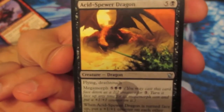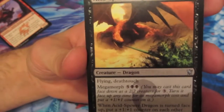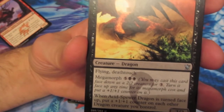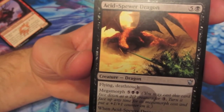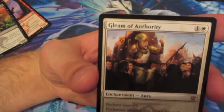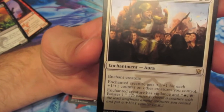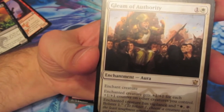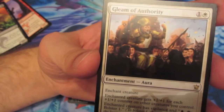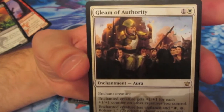Next card is a dragon - the 6-mana Acid-Spewer Dragon. It has flying and deathtouch and is a 3/3. It also has Megamorph for 7 mana, and when you flip it, you put a plus 1/plus 1 counter on it. When it's turned face up, you can also put a plus 1/plus 1 counter on each other dragon you control. And our rare is Gleam of Authority for 2 mana - it's an enchantment. The enchanted creature gets plus 1/plus 1 for each plus 1/plus 1 counter on other creatures you control, has Vigilance, and for 1 mana you can tap it to Bolster 1. If we'd had this in our deck, it would have gotten out of hand really fast with all the Bolstering.